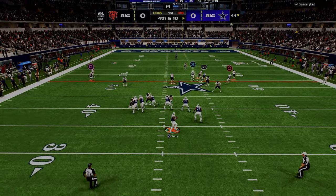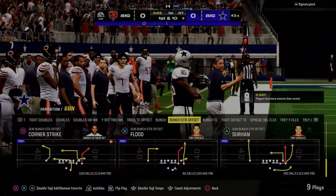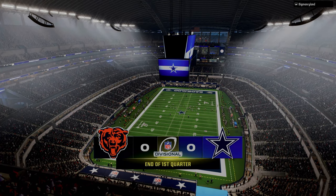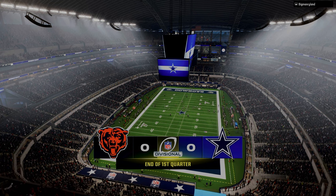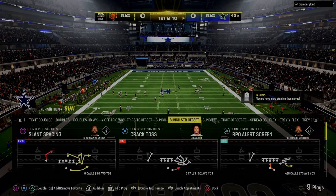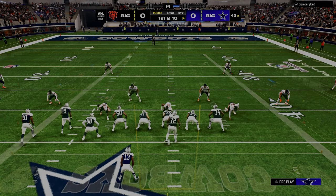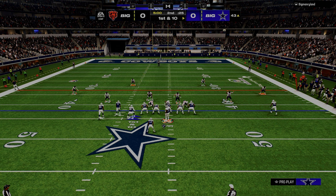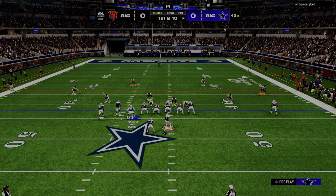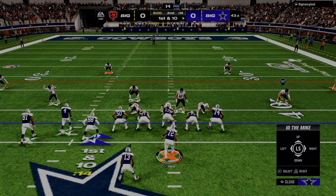Fundamentally, we want to make every single defense we run look exactly the same. What that does is limit the pre-snap information we provide the quarterback and really put them in a game where they have to win with their post-snap reads. If you know anything about Madden, even the best players in the world will miss wide open receivers and make bad reads. They might not make a bad read every drive — maybe just one a game — and if you're a good defensive player, you need to capitalize whenever they make that mistake.